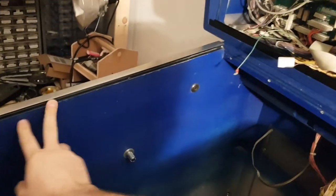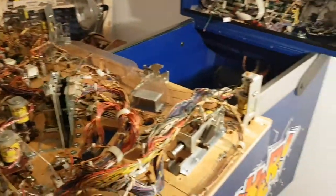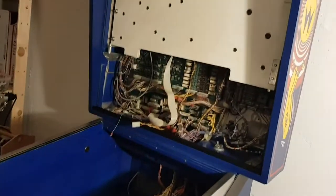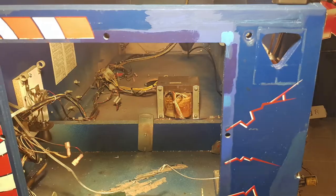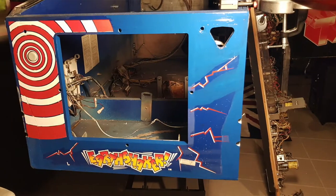I am going to paint the inside of the cabinet here, this section that you see above the playfield when it's installed. But I do have to mix up more paint because this blue paint is a little bit tough. I ended up getting an RAL 5022, and I thought that was going to be it, but when I got it, it was more purple. So I wasted some money there, and I went back and I got an RAL 5015, which is not dark enough.